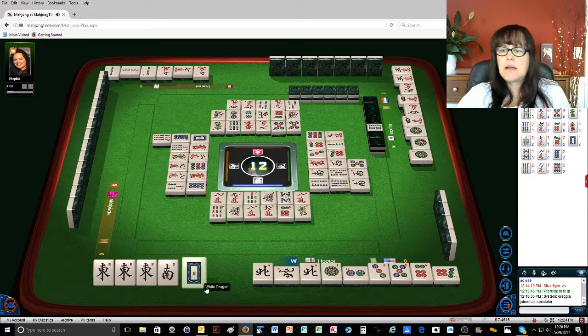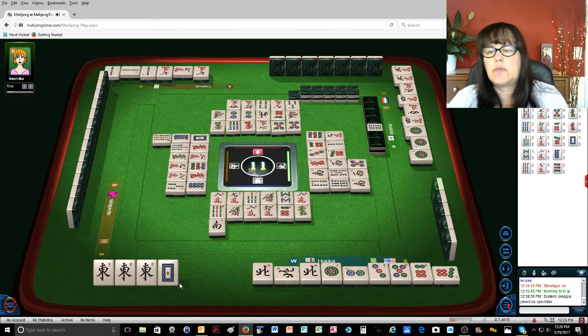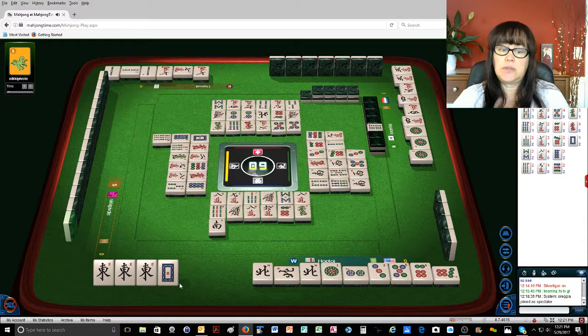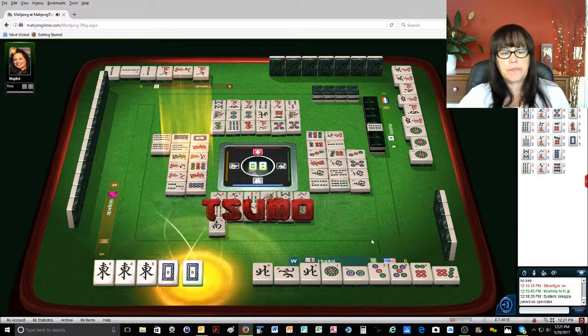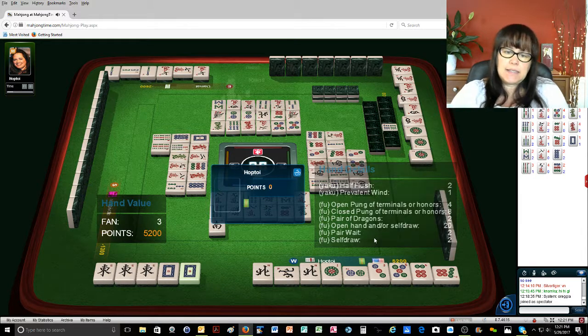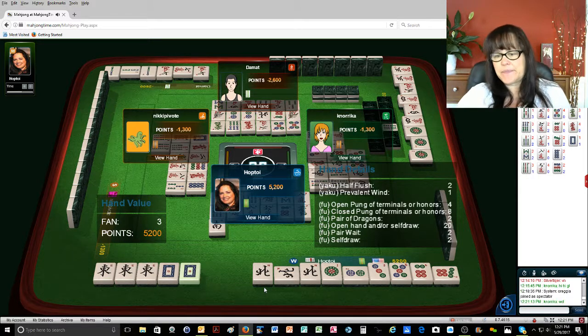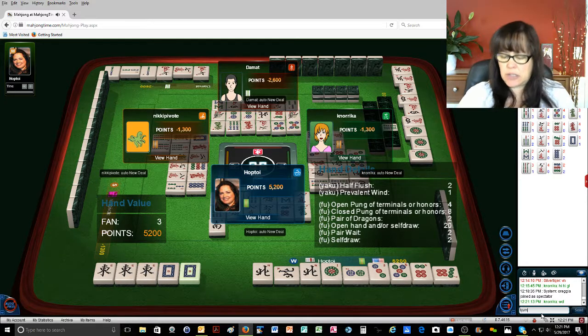Nine bamboos. How many white? I'll throw to south. South wind. There's three white dragons — although someone could be holding them. Eight bamboos. I'm a little nervous about that. Nine bamboos. Come on. Sweet. Oh yes. That's nice. Thank you very much. It's nice when people congratulate the winner.